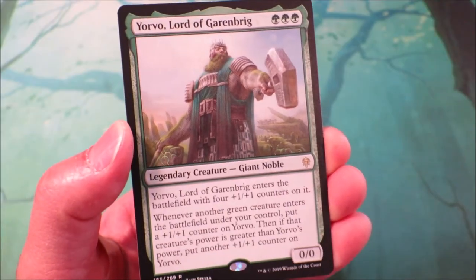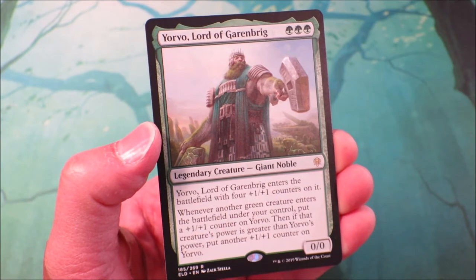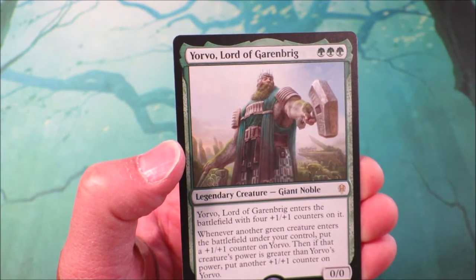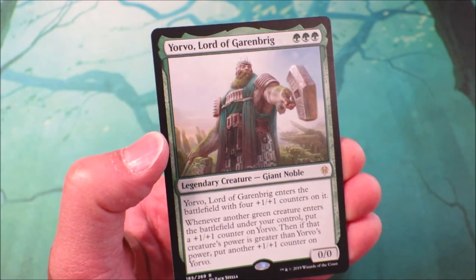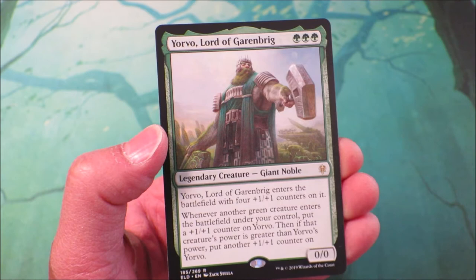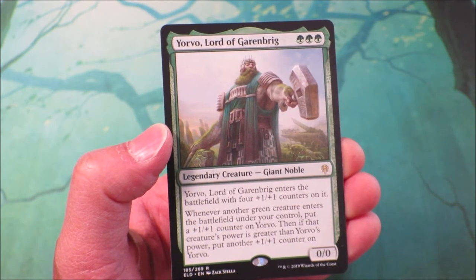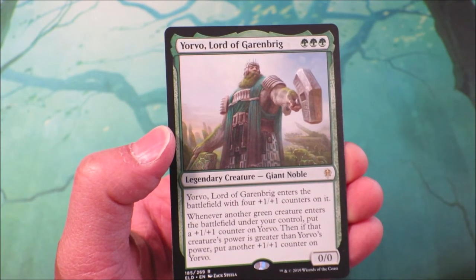Yorvo, Lord of Garenbrig — it is 3 forest mana to cast and brings a whole range of legendary creatures that are 3 of the same mana colour. It really pairs well with the Adamant keyword effect because in this set they really want players to experiment more with mono colour decks. Yorvo enters the battlefield with 4 plus one counters on it. Whenever another green creature enters the battlefield under your control, put a plus one counter on Yorvo — and if that creature's power is greater than Yorvo's power, put another plus one counter on Yorvo. So Yorvo is a giant creature which is just going to get bigger and bigger.